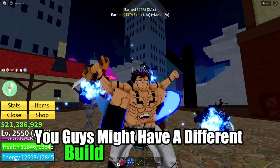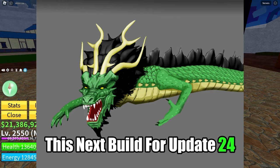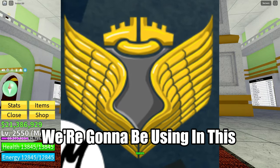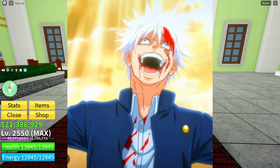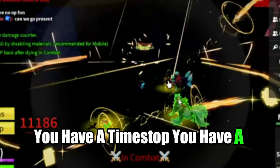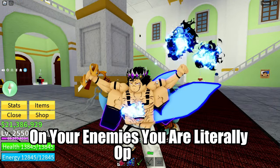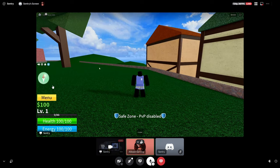You guys might have a different build in mind, but this next build for Update 24, the Dragon Truth update, is just going to be insane. For the fighting style, we're going to be using Divine Arts. Based on leaks, Divine Arts is literally Gojo in Blox Fruits — you have a time stop, a domain expansion, an ability to rain down lightning on enemies, and even a Hakai ability where you teleport to your enemy and hit them.